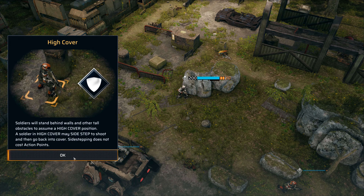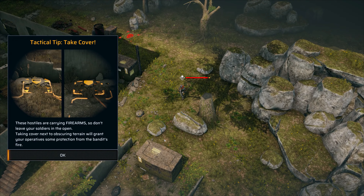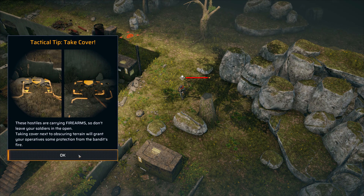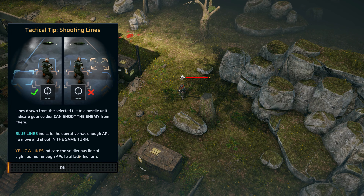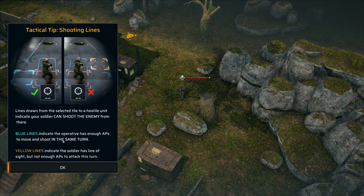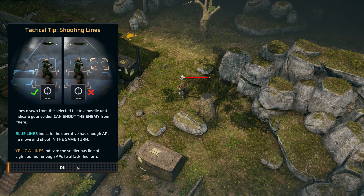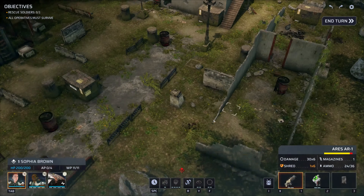I'm just going to go to high cover — soldiers will stand behind it. These hostiles are carrying firearms, so don't leave your soldiers in the open. So the different colors have different meanings for the line of sight. Blue means you can move and shoot — you have enough points to do that. Yellow means you have line of sight, but you don't have enough points to attack if you also move.